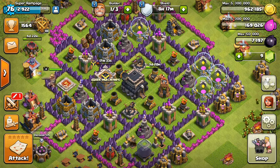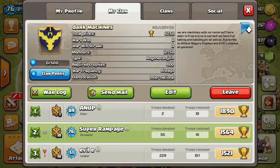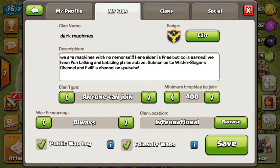If you guys want to join this clan - Evil E also has a YouTube channel. Anyone can join, minimum trophies to join is 400, it's international. We also have the friendly war battles, as you can see.